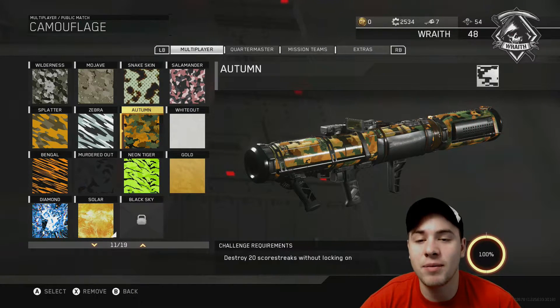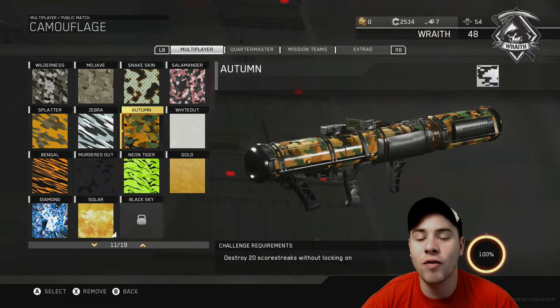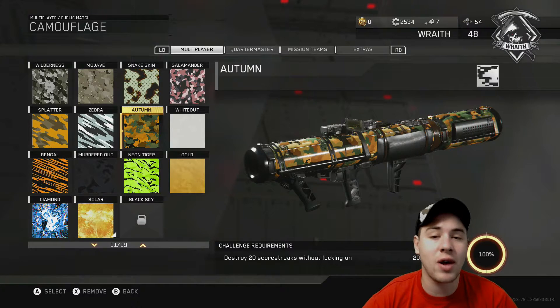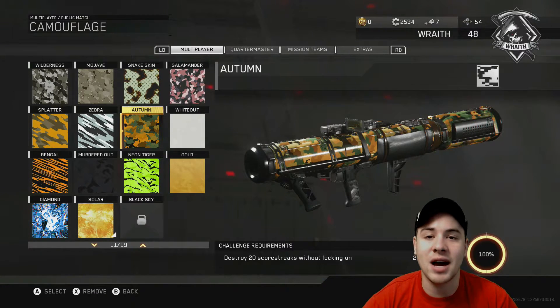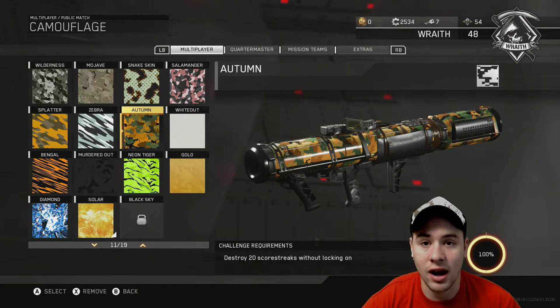If you're at a distance from the UAV, try pressing the left trigger just briefly to see where the crosshairs are going to end up, then let go of the left trigger completely and fully push the right trigger without any aim down sights at all. Because if you have even a little bit of aim down sights, it's not going to count as a no-lock-on kill.